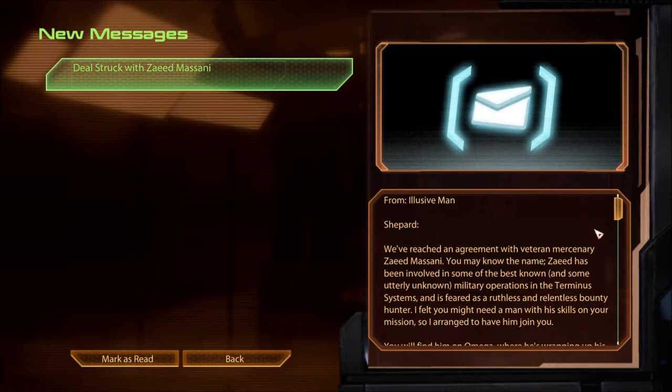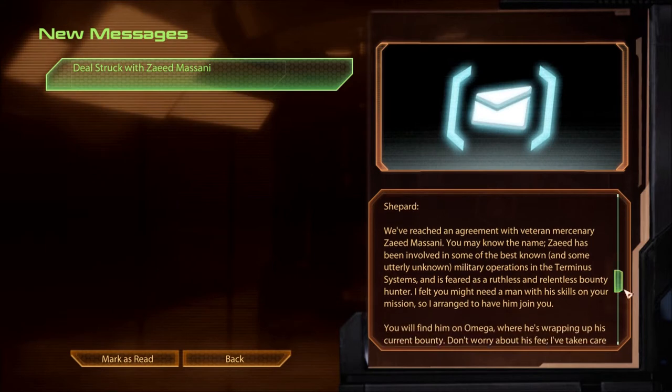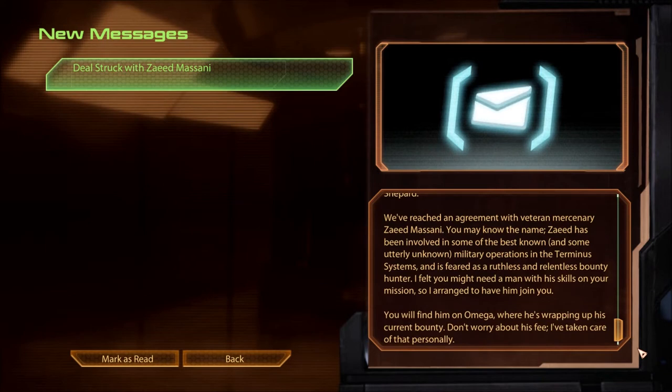It's from the Illusive Man. Shepard, we've reached an agreement with veteran mercenary Zayid Massani — you may know the name. Zayid has been involved in some of the best and utterly unknown military operations in the Terminus Systems, and is feared as a ruthless and relentless bounty hunter. I felt you might need a man with his skills on your mission, so I arranged to have him join you. You will find him on Omega, where he's wrapping up his current bounty. Don't worry about his fee — I've taken care of that personally.